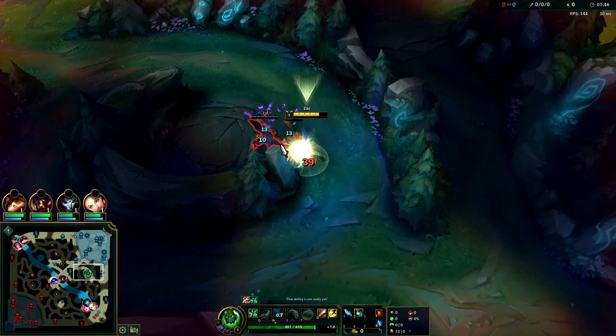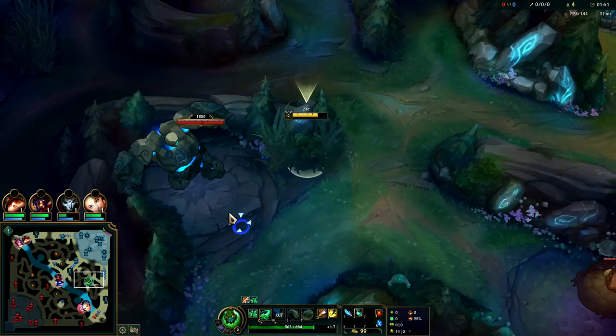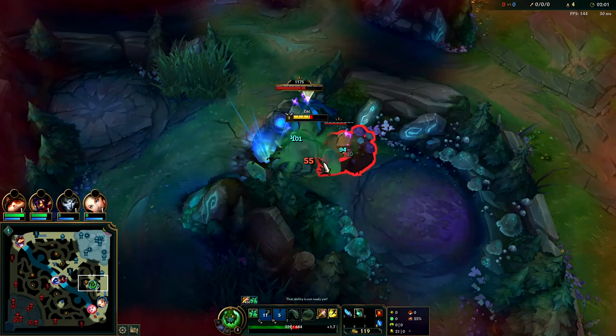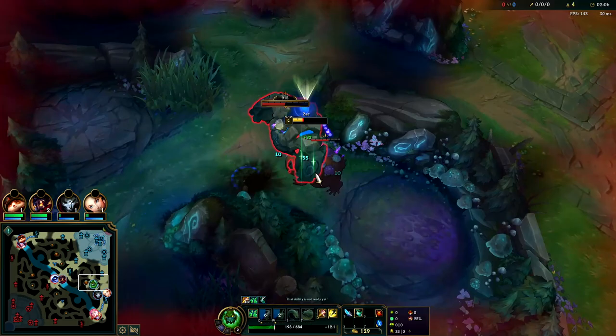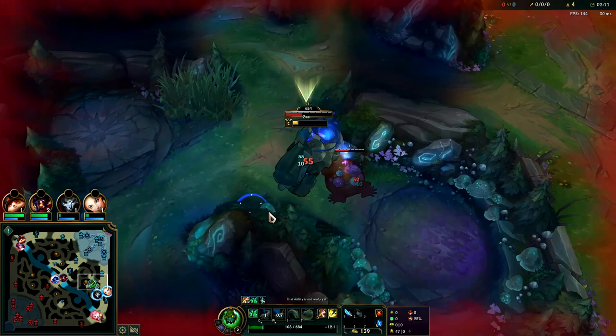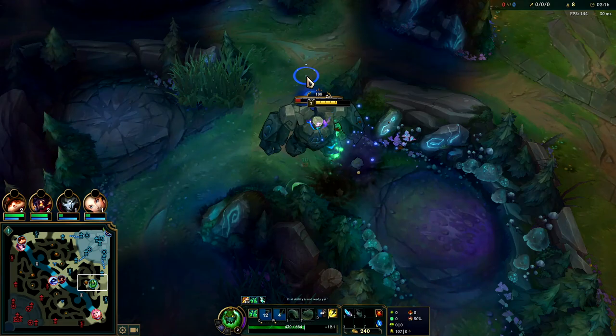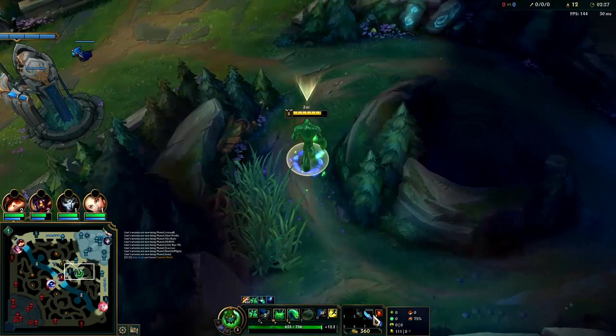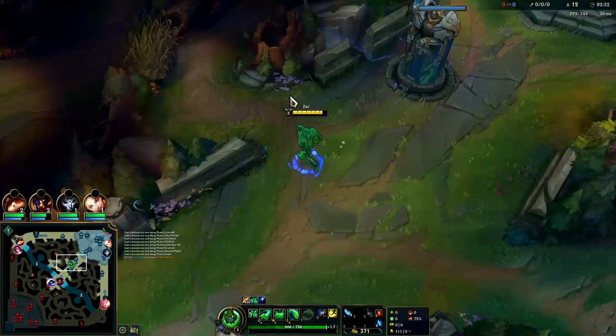Zack is one of the slowest clearing meta junglers in all of League of Legends — that's his biggest weakness. Even on a full clear you'll be finishing around 3:35 to 3:40. He's really bad at killing camps that have a lot of HP and not many monsters. A lot of the time you want to solo start on wolves or raptors so you can clear the camp efficiently by yourself. If you do get a leash, you can start on any camp. Pulling camps is actually pretty easy — just practice a little in the training tool.